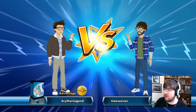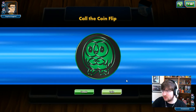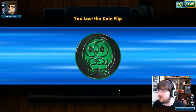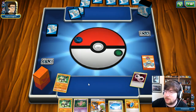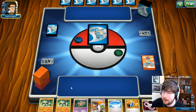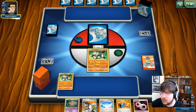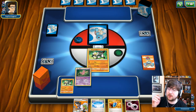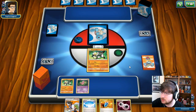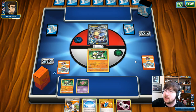Our second match is against Scyther Legend playing a Water deck. Kind of hyped to see what we're playing against — maybe it's Lapras GX? We flip tails on the Relic Coin and lose the coin toss, but that's okay — my opponent goes first, giving us maybe the opportunity to attack first, especially with two Passimians and a Double Colorless Energy. We drop a Passimian and get another one plus a Mew. I should have led with the Mew for additional damage — I made a mistake. It's a Blastoise EX deck!